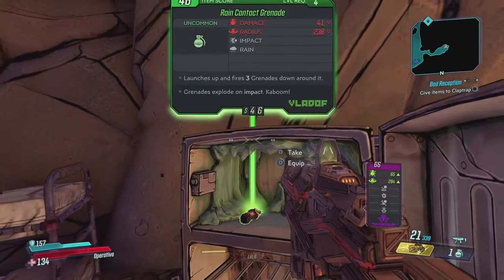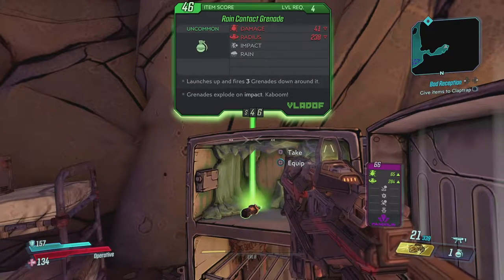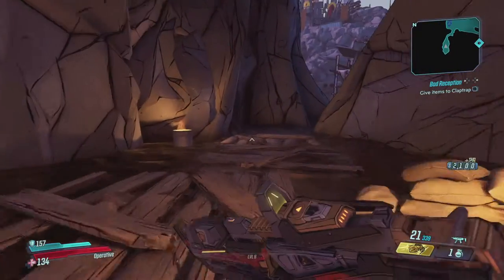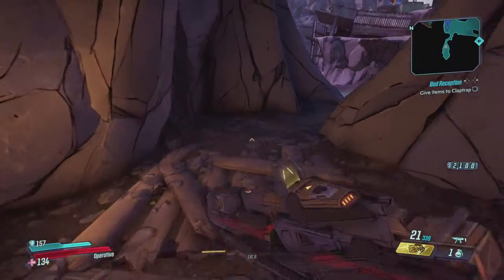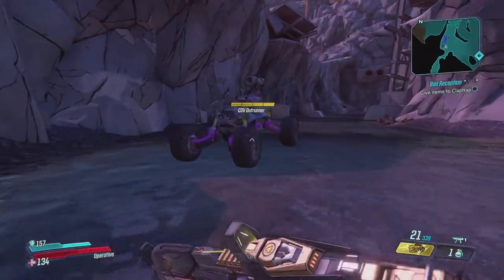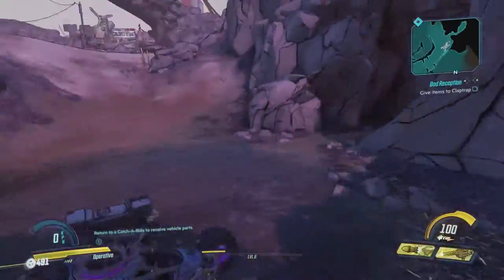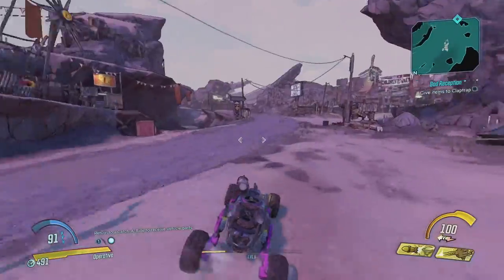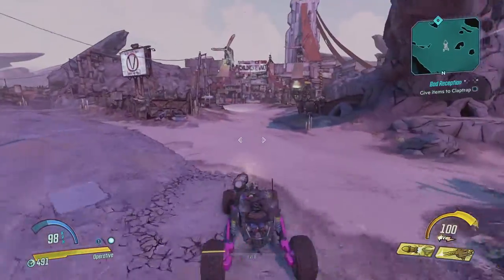There's a green grenade — launches up and fires three grenades down on it. There's a huge amount of mods on these weapons; the amount of modifiers that can be applied is immense. And we're just getting started, so that's gonna be nice in the future. Two things to do: go back to Claptrap and scan this vehicle at the Catch-A-Ride.